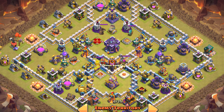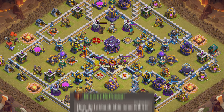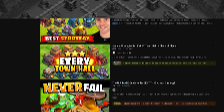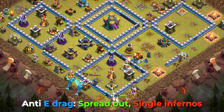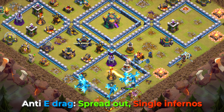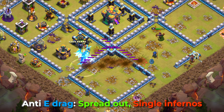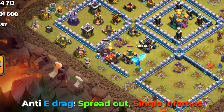The base will be completely spread out, have all single infernos, and someone will say in chat: how should I attack this base with E-Drags? The answer is you don't. Please use anything else. Trying to attack an anti-E-Drag base with E-Drags will never be better than using another strategy.